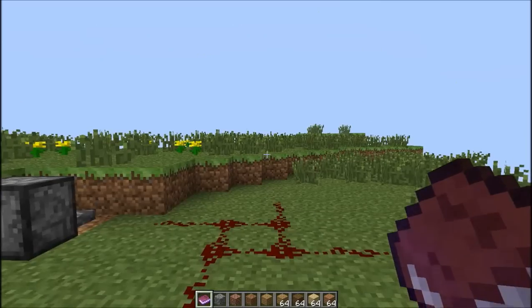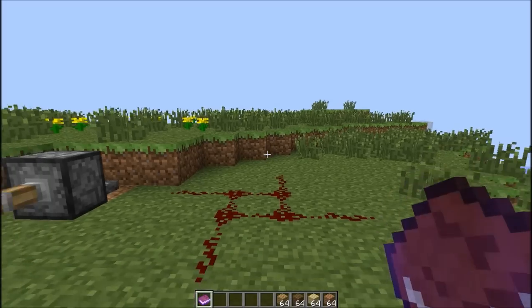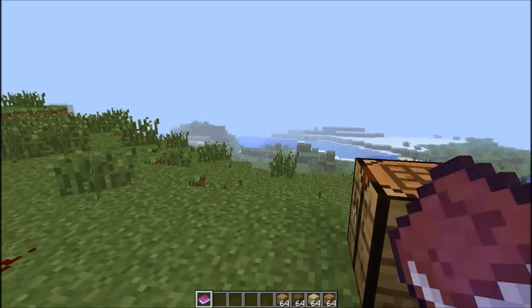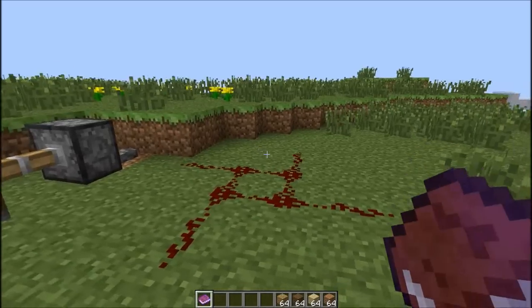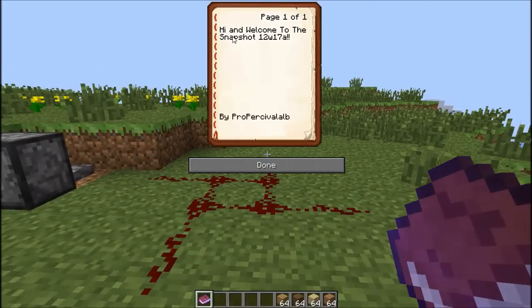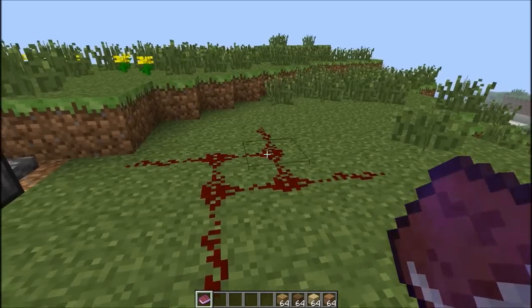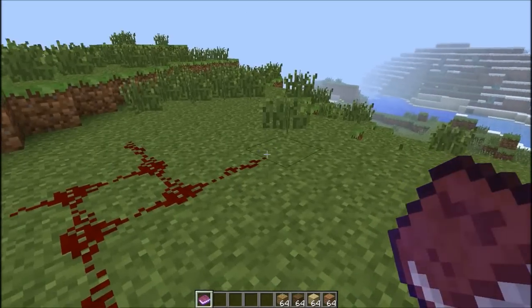So going into it straight away, you can see this book looks like it's enchanted but it isn't enchanted. And if I right click it, it says 'Hi and welcome to the snapshot 12w17a by pro personal alb.' Click done. And this is because the main feature in the snapshot - they have added books.